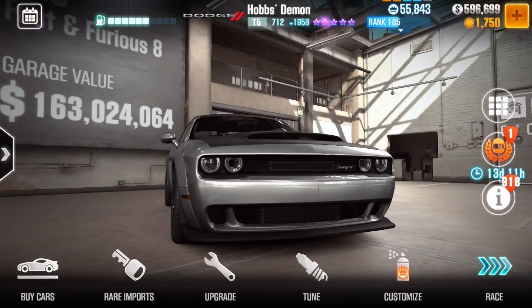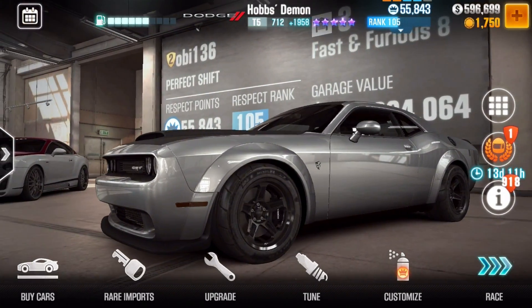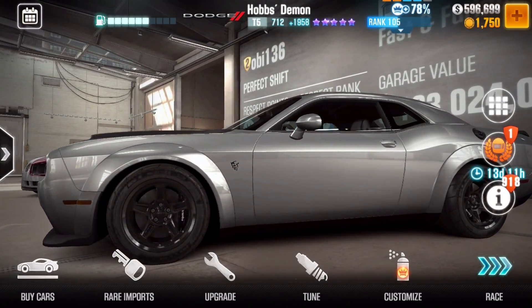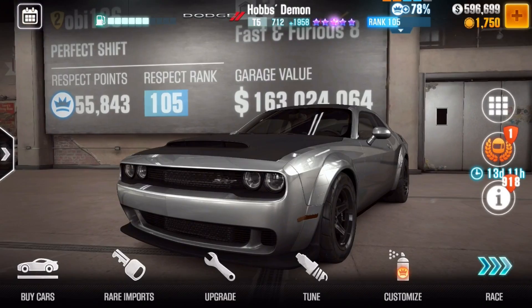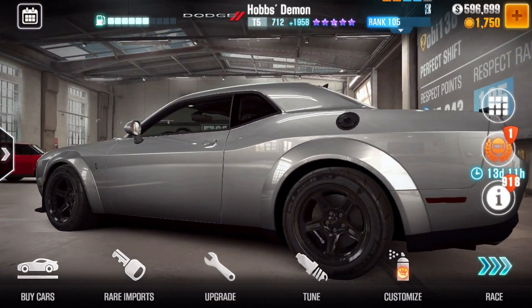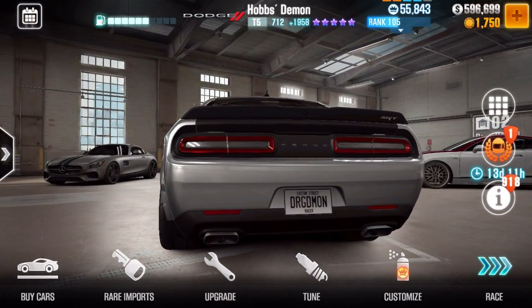Luke Hobbs' Dodge Challenger SRT Demon. You can do 8.1 or even less than 8.097 seconds in half a mile. That's nuts! This is like the fastest American muscle car in the game - not the fastest car in the game, but definitely the fastest American muscle car. The fastest car in the game is still the LaFerrari, but this is just insane.